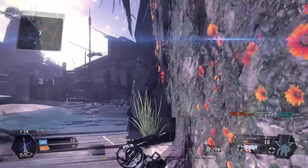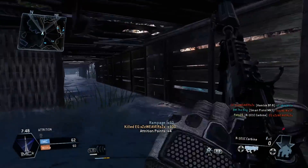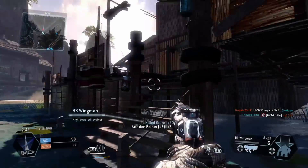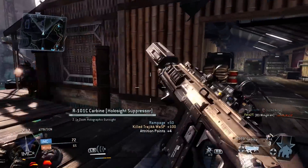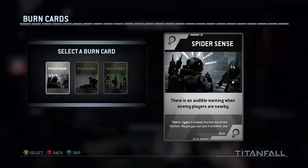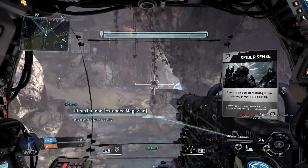You see me here constantly activating my tactical ability — the active radar pulse. I love it. I think the stim is the worst, and the cloak is useful but a lot of good players have adjusted to it. In my mind, the active radar pulse is significantly better than either of them, so once you unlock it, that's what I suggest going to.